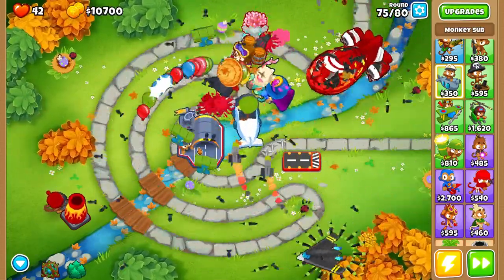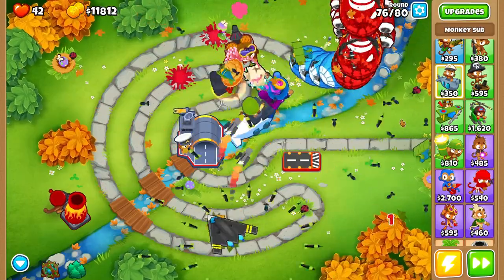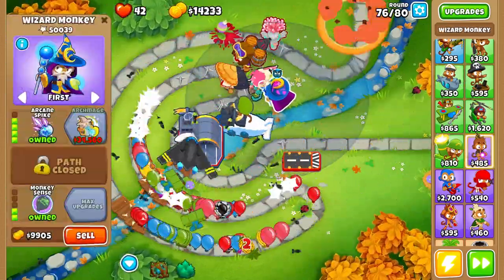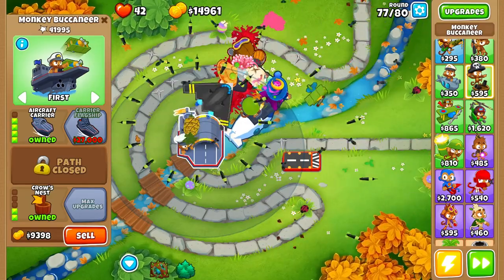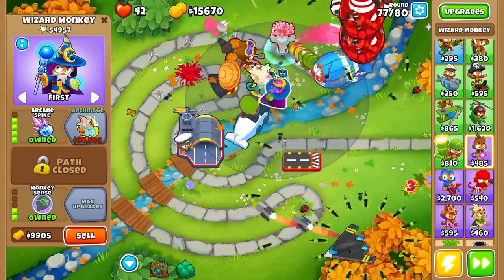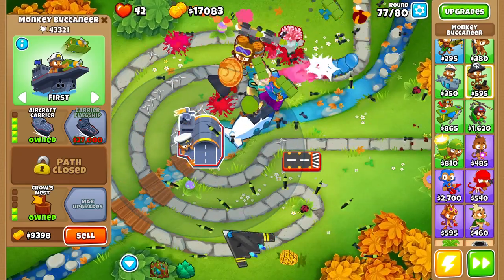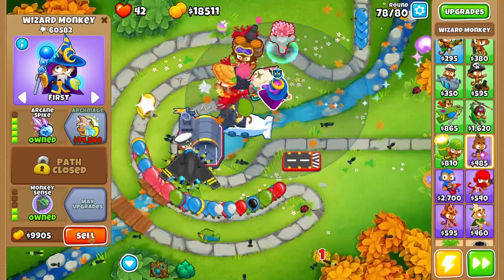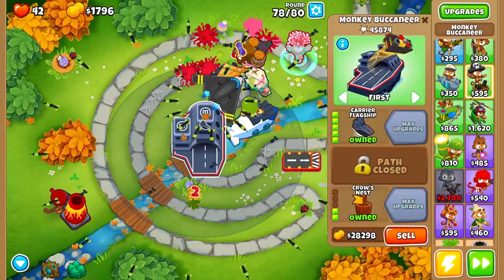It's looking like we're not going to be able to afford the carrier flagship, but it's not a big deal. Four rounds to go, sitting at eleven thousand dollars. We could sell our wizard and go for the carrier flagship — and that's actually what I'm going to do. Let me get up to eighteen thousand, then we'll sell our arcane spike wizard and buy the tier 5 carrier flagship to finish it off. It's a tower I personally don't use a lot. And there it is — now we have the carrier flagship.